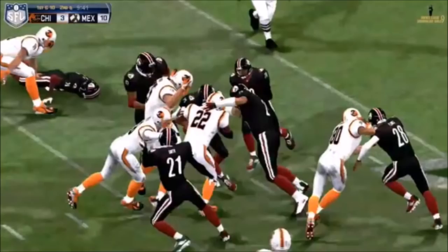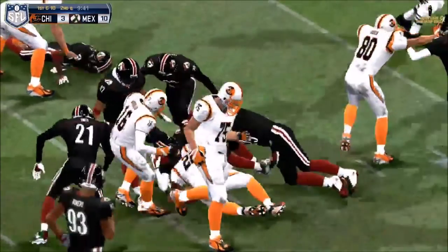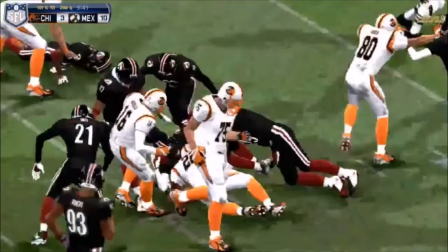Now number 28 — that's the safety on the far side of the play — he's going to come in and just do this really nice little shoulder dip to kind of finish off the play.